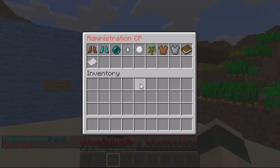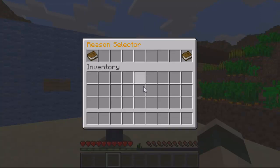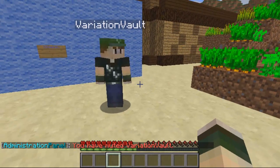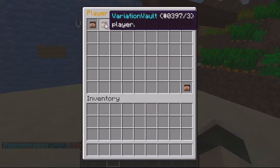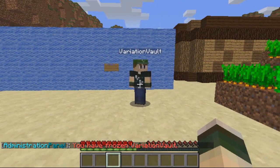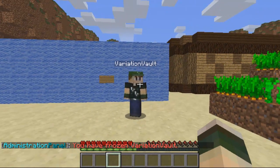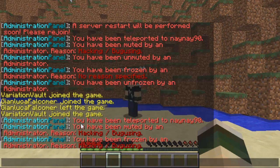If I try some of the other ones — for instance, mute a player. He's now currently muted for hacking and also frozen. You'll see the player is now frozen and muted. The mute just means they can't talk at all. Swapping screens — this is what he currently sees: it tells him he's been teleported, then it says he's been muted for the reason, then it says he's also been frozen.